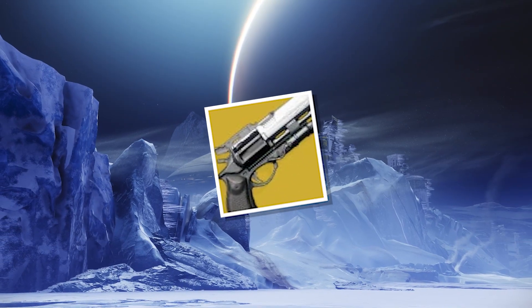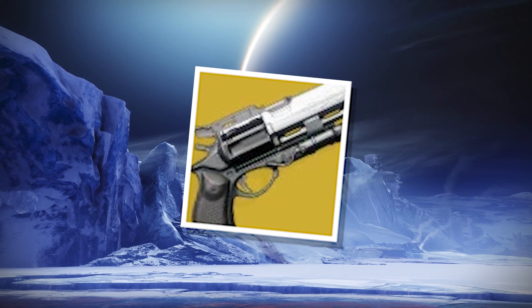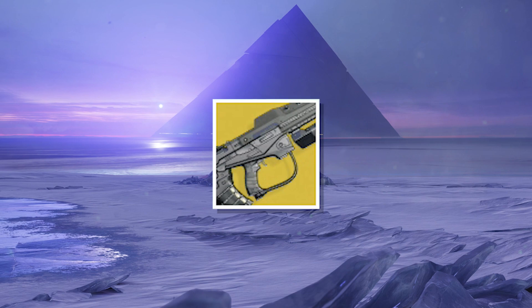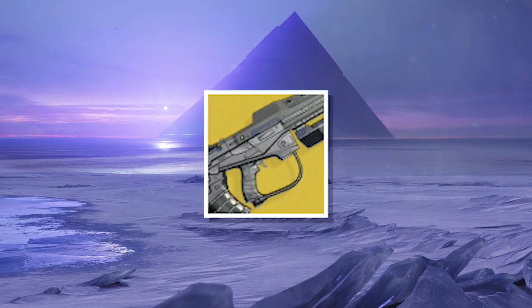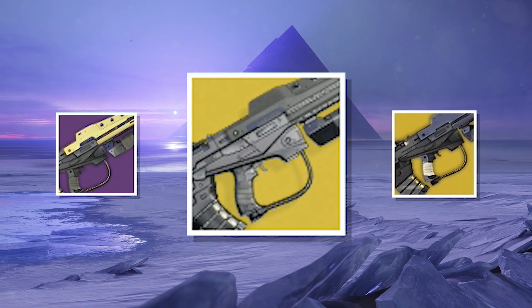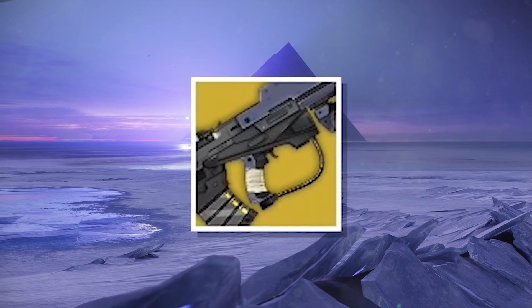And buckle up for some Beyond Light exotics. We're going to hot step into the future and look at Hawkmoon — its iconic past and how it's being modified for Beyond Light. And let's not forget No Time to Explain. I do have time to explain why this exotic has three different models, and how one model — the Fate of All Fools — is the rarest exotic in Destiny's history.